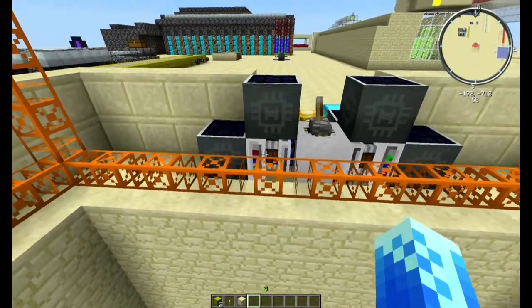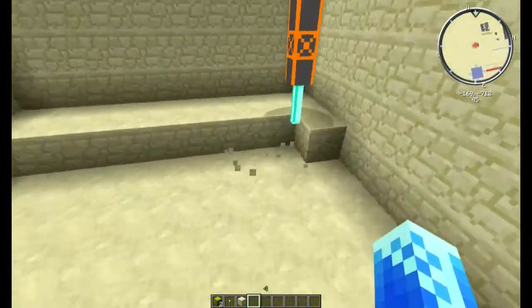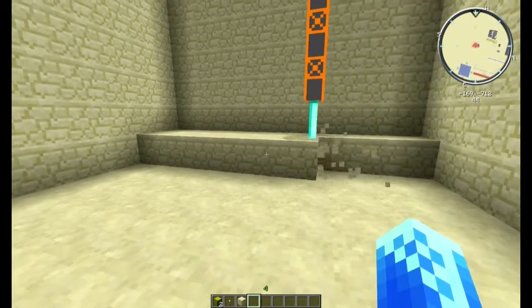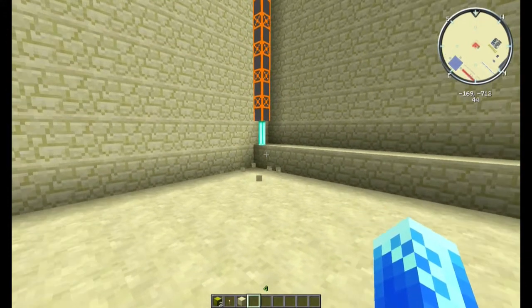Diese beiden Motoren liefern für diesen Miner hier den Strom. Und hier unten sitzt ein – ich sag mal so ein Diamantbohrer, Presslufthammer, was auch immer. Der baut also alles ab, was ihm in die Quere kommt, und das Ganze runter bis zum Grundgestein.